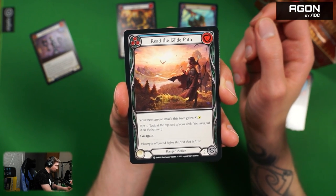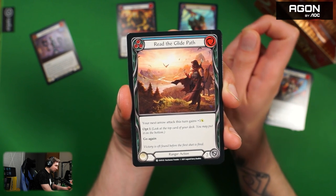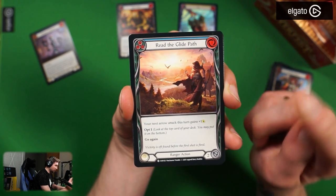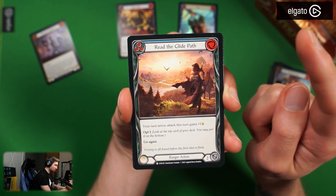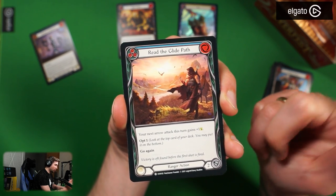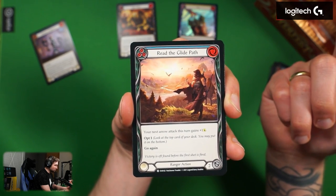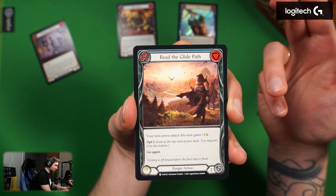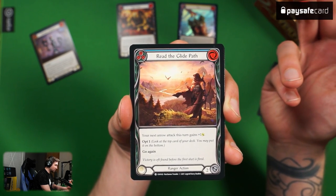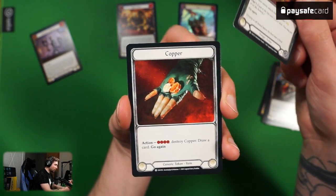A ranger action, zero cost, blue. Your next arrow attack action this turn gains plus one attack, Opt one, go again. I'm guessing this will also have a red version with plus three attack and Opt one. Not bad, not terrible, not great. It's like a buff that allows you to plan your next round. As a ranger player, this might be useful.